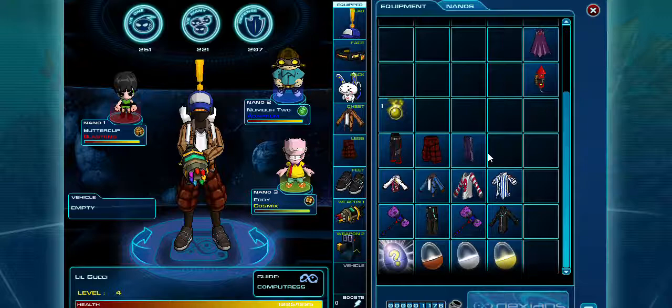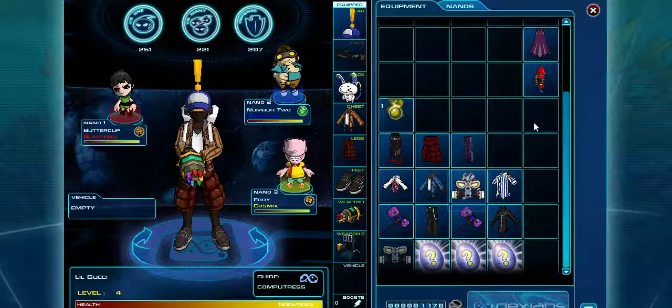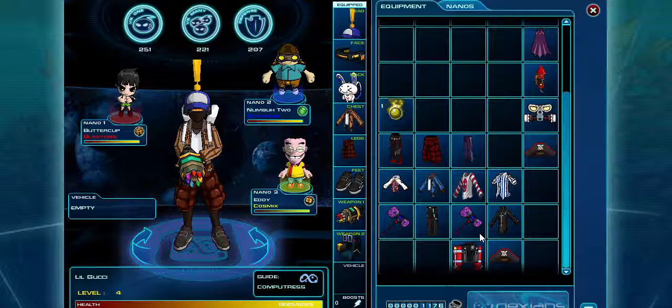I'll open a standard egg — once you open any of your eggs it will go to this right here, which is the Mystery Future Egg. Open it to get your loot. That's actually not bad, I'll keep that. That isn't bad either — wow. And you can get cool customization stuff you want, that's what I got from there.